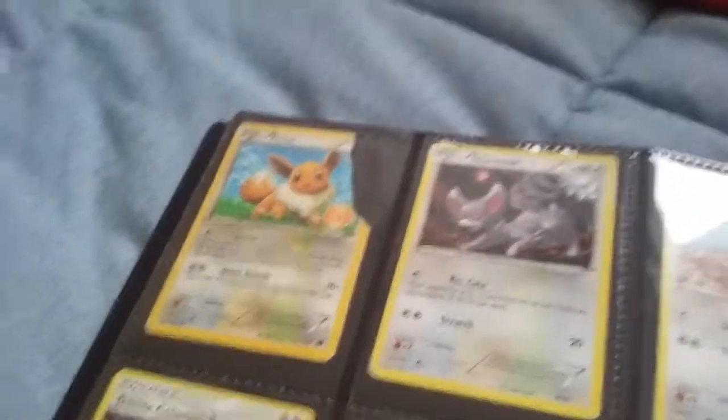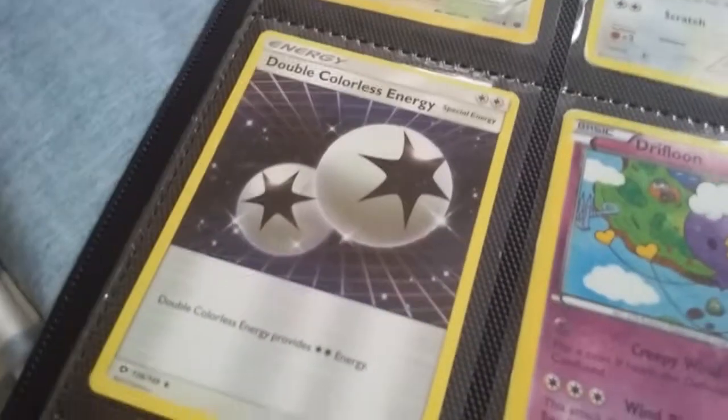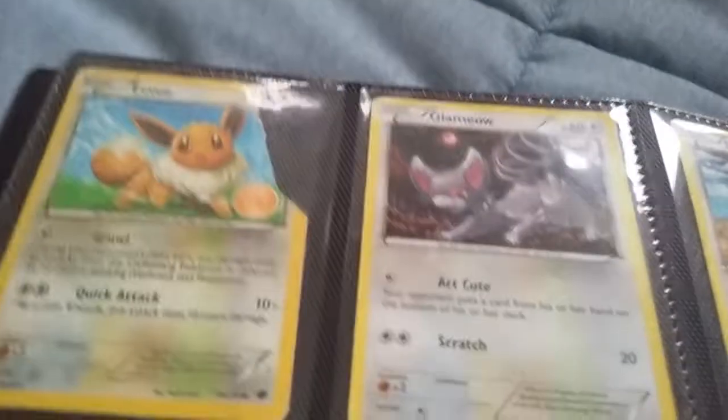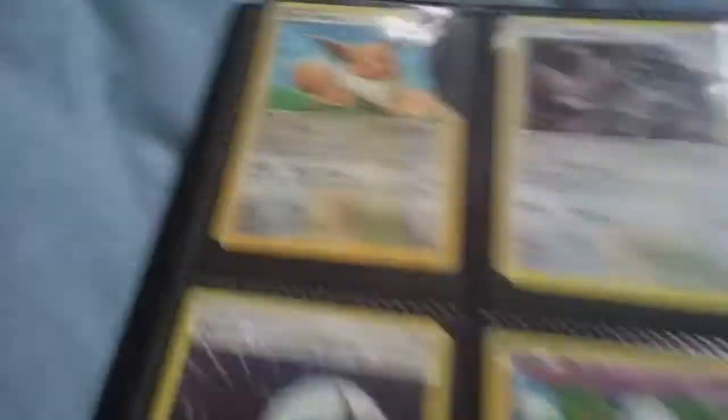This broken Eevee — I don't care. It's a card. I don't care if it's ugly. Fletchinder, Scatterbug. Double Colorless Energy. About that Eevee, I don't care. If you don't like it, just tell me in the comments, because I think I'll throw it out soon — it's really ugly now.